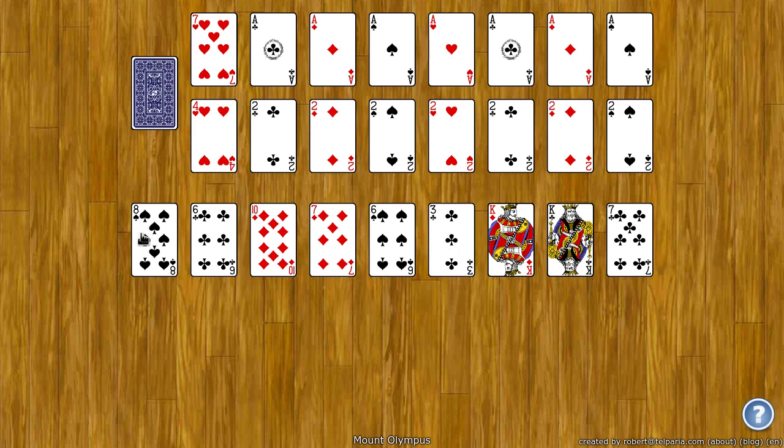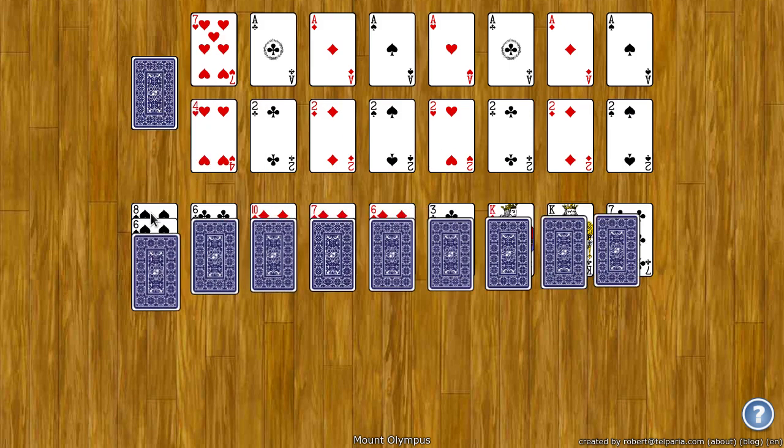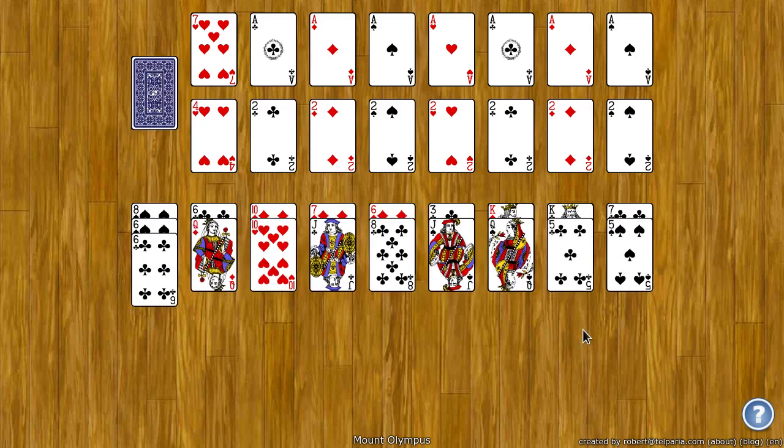So on the eight of spades, you can put a six of spades, and the next one you'll need is the four of spades and so on. You can also click the stock and it'll deal one card to every spot on the tableau.